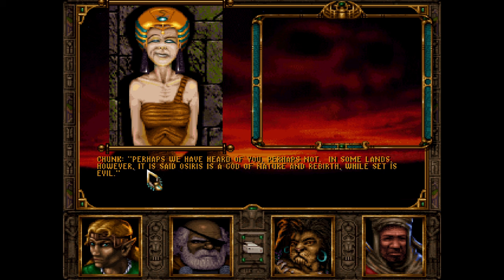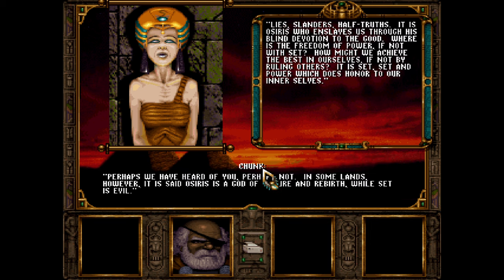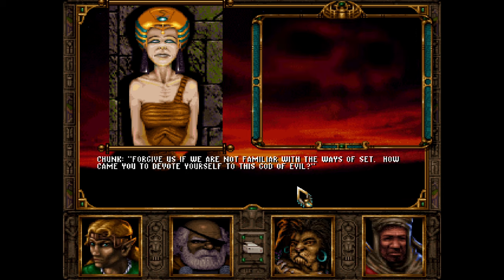We ask if we've heard of her. She continues about Set versus Osiris: 'In some lands it is said Osiris is a god of nature and rebirth, while Set is evil.' She responds: 'Lies. Slanders. Half-truths. It is Osiris who enslaves us through his blind devotion to the good. Where is the freedom of power if not with Set?' The voice keeps getting cut off — I'm going to set the cycles down to 50% and see if that changes it.